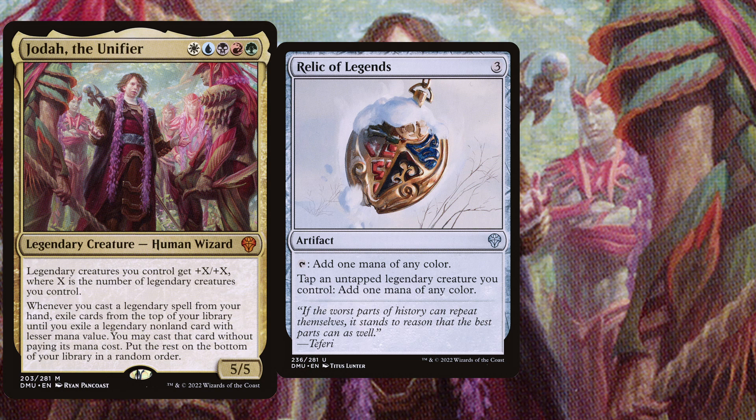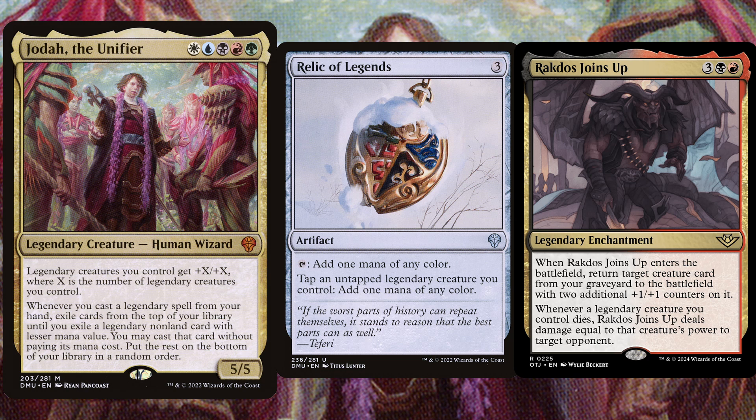Last but not least, we play Rakdos Joins Up, a 5 mana legendary enchantment. When it enters the battlefield, return target creature card from your graveyard to the battlefield with 2 additional +1/+1 counters on it. Whenever a legendary creature you control dies, Rakdos Joins Up deals damage equal to that creature's power to target opponent.